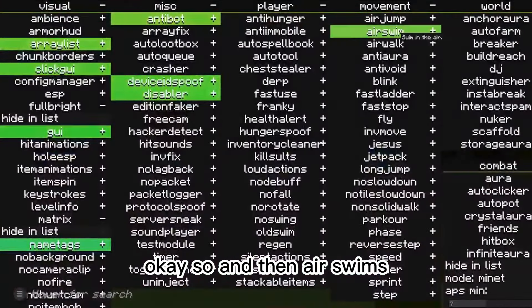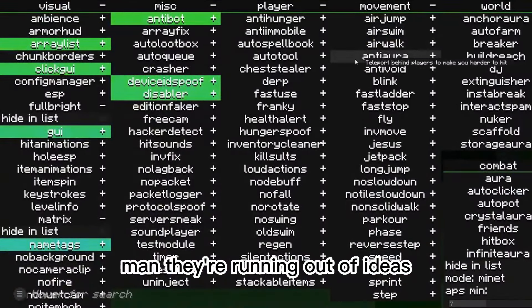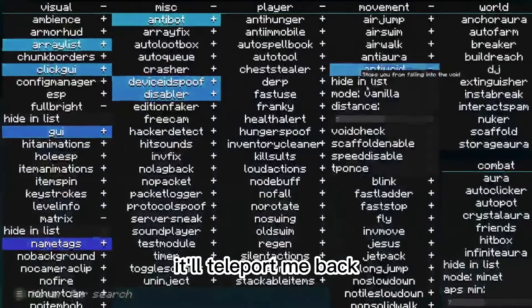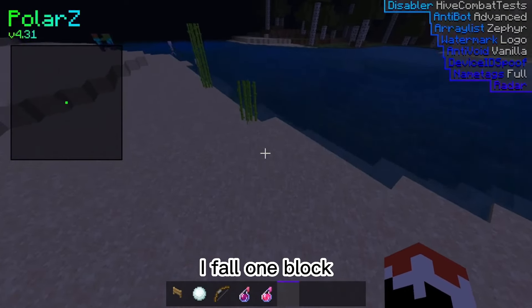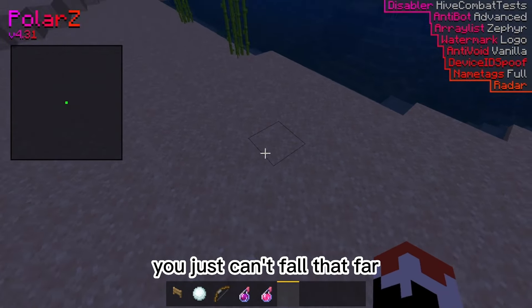And then air swim — what even is this at this point? And then we turn that off. Air walk — it's just like fly, but you walk on the air, man. They're running out of ideas. Anti-void stops you from falling in the void. This is theoretically — let's say I fall a couple of blocks, it'll teleport me back. So we can make the distance one block and make this ridiculous. I fall one block — nope, you're not going in the void. You fell one block, that's too far to fall. You just can't fall that far.